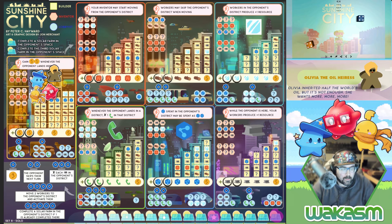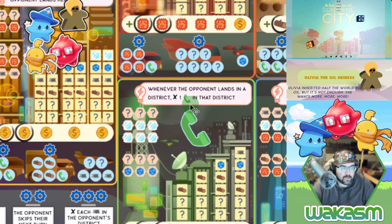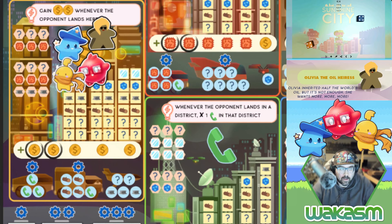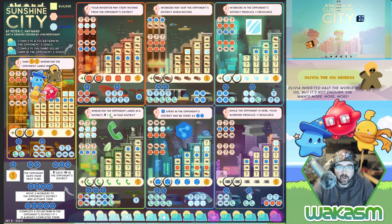Some of the rules are still a little ambiguous and I haven't gotten answers yet. For instance, whenever an opponent lands in a district and you mark one support, I still don't know if that means you can mark off question marks. I'm going to play it as you can, and if I ever get an update from the designer I'll find out. Let's get started — first roll of the game.